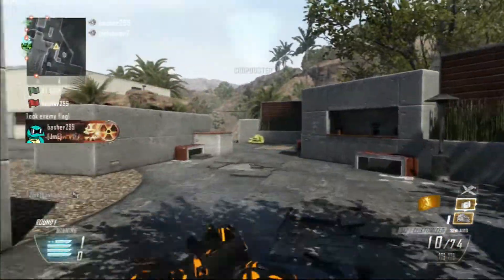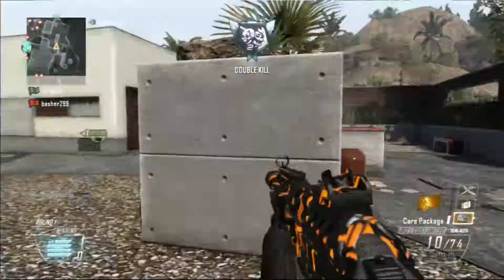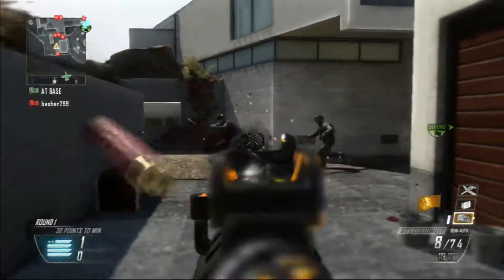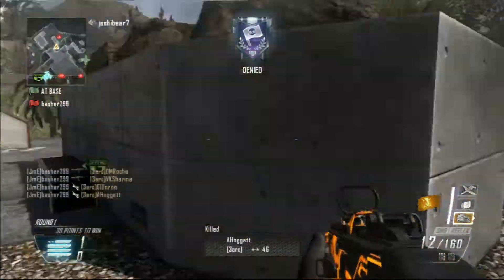Guardian ready to deploy, confirm 2K. Cowboy 1-2 is visual, friendly enemy. Friendly orbital V-SAT online. Down and clear. Good strike.